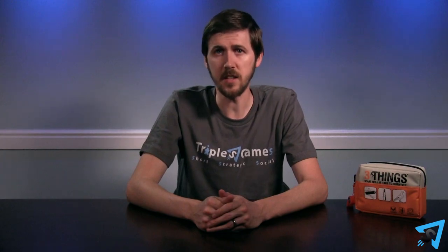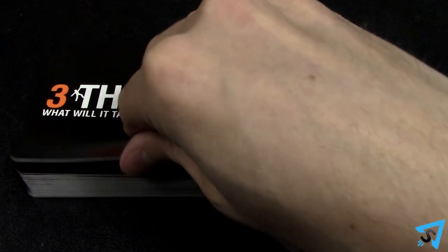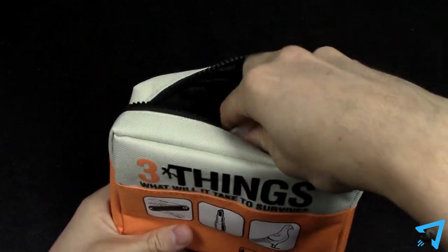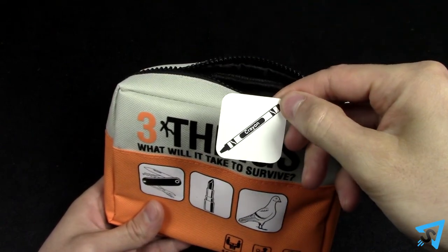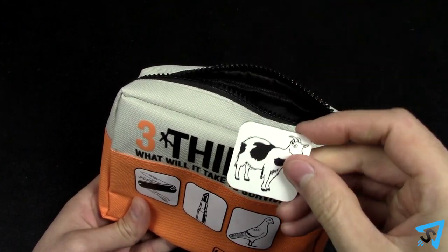In the event of a tie, return all the thing chips to the bag, and a player who isn't involved in the tie draws and reads the top survival scenario card. Then, one at a time, the first tied player draws one tile from the bag at random and immediately explains to everyone their survival plan. Once finished, the next tied player goes, until every tied player has drawn and explained three things.